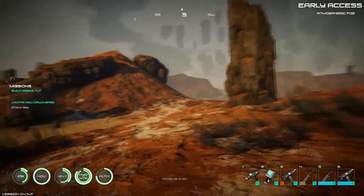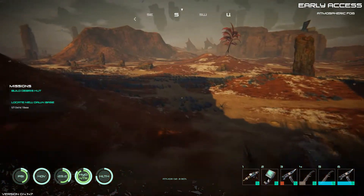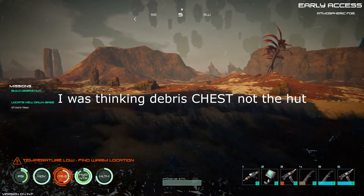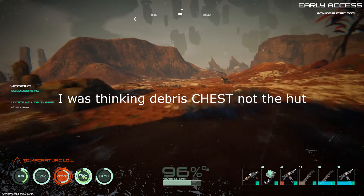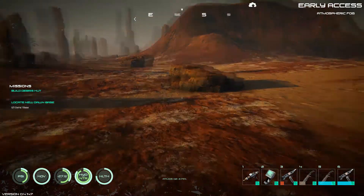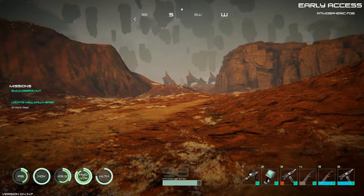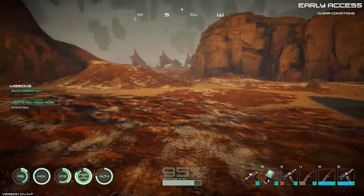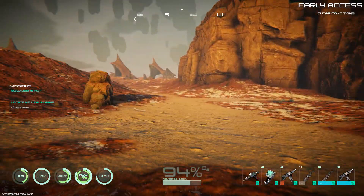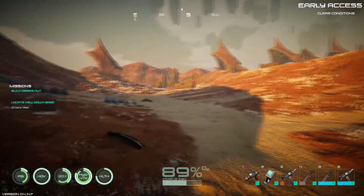Let's go do some exploring and first I want to find Osiris 1 — that's very important. We've built a debris hut, I don't know why that's still on there. In the shadows your temperature is low, and out in the sun your temperature goes back up — that's kind of important to know. If you are seeing some of these spines way out that way, don't go to them — I'll explain why after a little while. Let me get over here and see if this is what I was looking for.